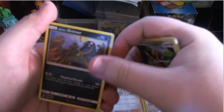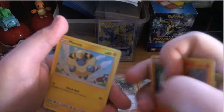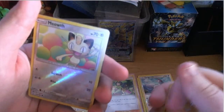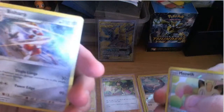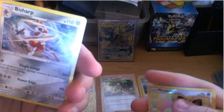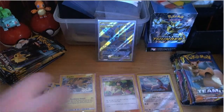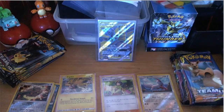Continuing through the pack: Honedge reverse Meowth, and a Bisharp. No rare this time — it doesn't go into the collection pile. He'll need to sort it out later. He's not a rare.